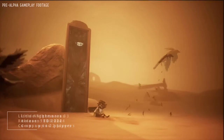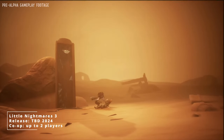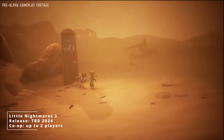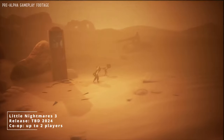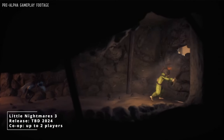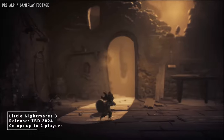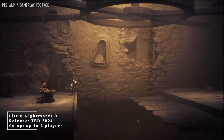Another co-op game set to release in 2024 is Little Nightmares 3, a standalone sequel to the previous two games developed by a different studio. The original developer Tarsier Studios got acquired, but the IP remained with Bandai Namco, who handed development to Supermassive Games — the studio behind The Quarry, Until Dawn, and the Dark Pictures Anthology. Little Nightmares is a horror adventure puzzle series where the player takes control of a child making their way through a dark world filled with grotesque inhabitants. Little Nightmares 3 keeps the original gloomy atmosphere while introducing two new protagonists, Low and Alone. Low is a boy with a bow and Alone is a girl with a wrench, and their equipment helps them go through obstacles, solve puzzles, and battle enemies.